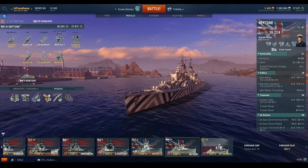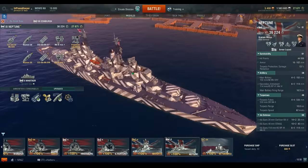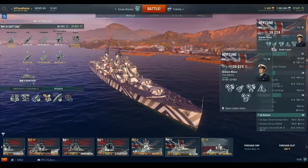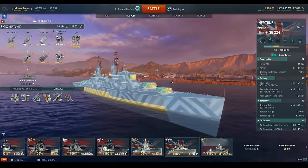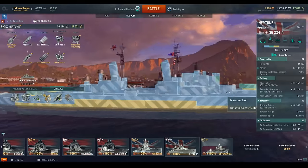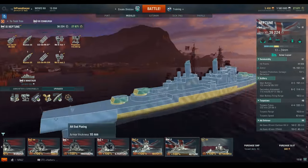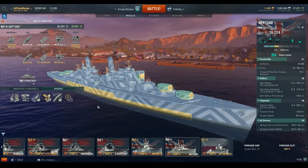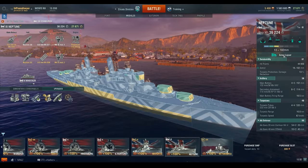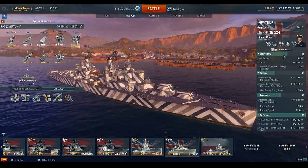If you get in a fight with a tier 10 cruiser like the Hindenburg, you really have to pay attention to your angling to make the most use of your armor belt. You don't exactly have a whole lot of plating here to bounce shots, so you really have to be careful of your angling when facing other cruisers. That said, this thing has enough rate of fire and armor penetration at pretty much all ranges to just absolutely wipe the floor with some of those ships.